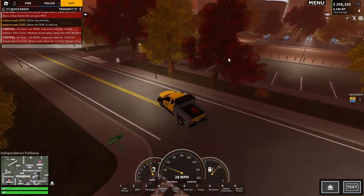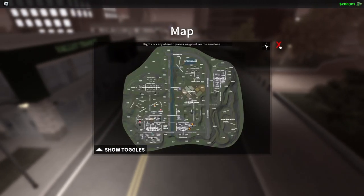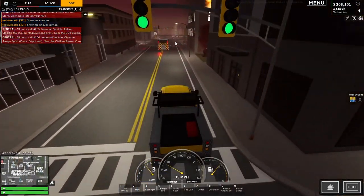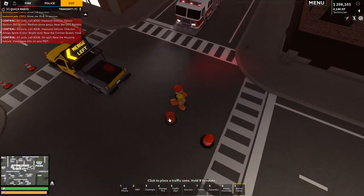Two vehicles that need impounding — I can't really do that as I'm not the right unit. I'd need to have a tow truck, which I don't. However, there are two other units and one of them might be a tow truck. Oh, there's a fire here.